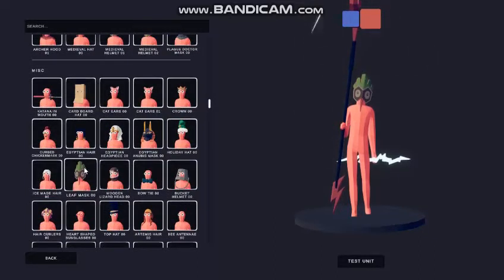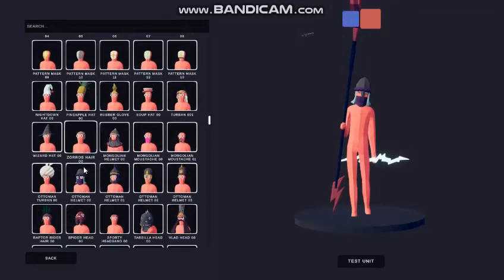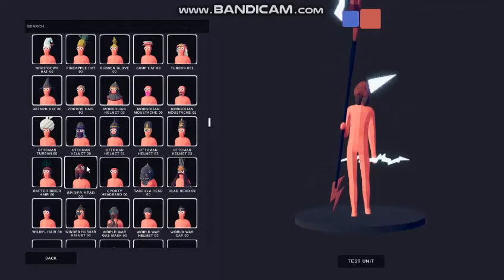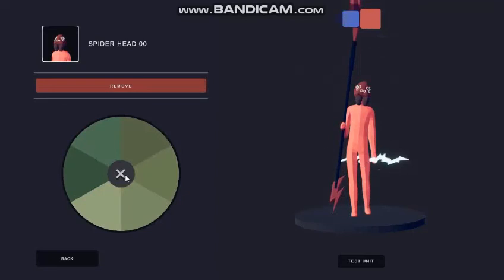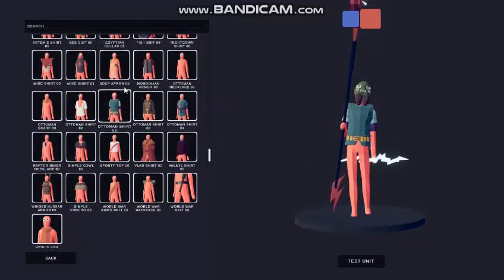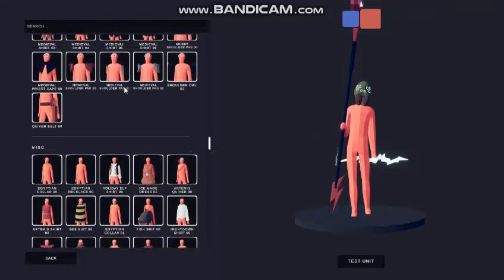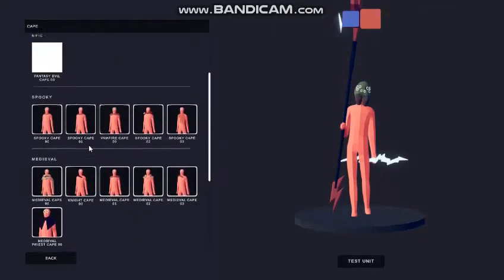They settle on a spider head for Trico, choosing the second-to-darkest color in the top left — actually top right. In terms of clothes, he only wears a black cape, which they've done with other characters before.